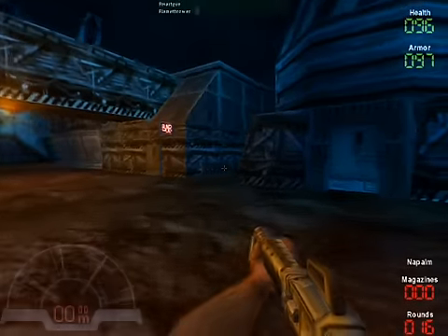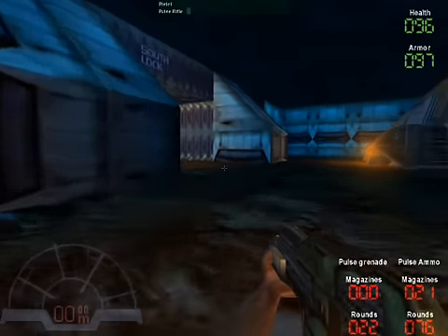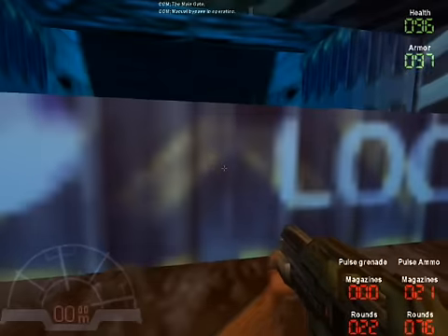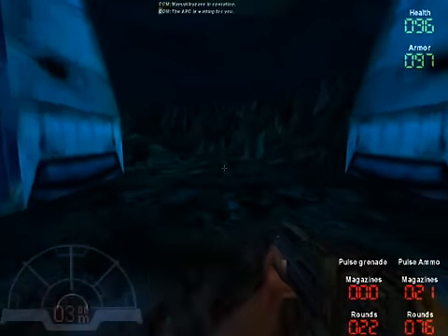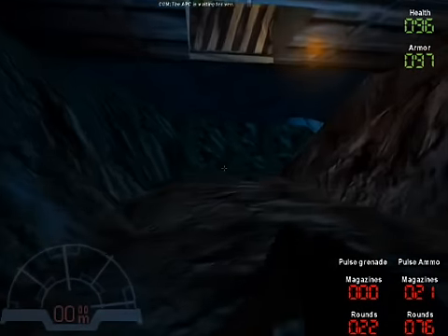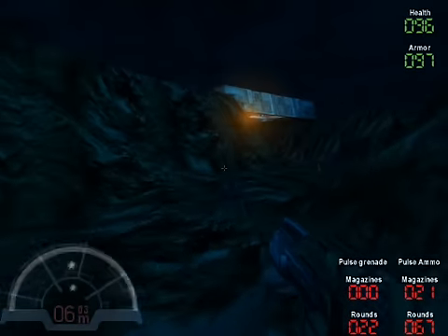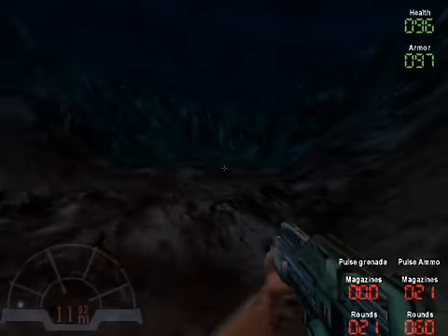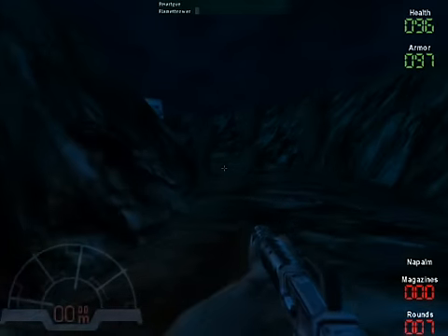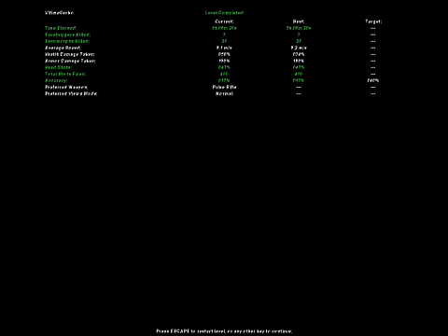Now if I can remember where the main gate is, we could go to it. There we go. Sometimes it's bugged and doesn't open, but this time it seems to be working fine. Let's go run through a canyon, which is always safe. There's the APC, and we get to leave. So there we go.